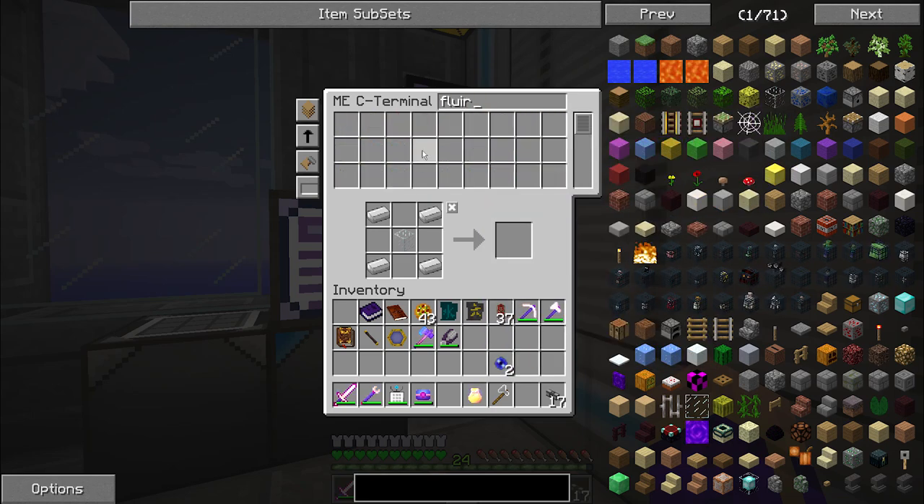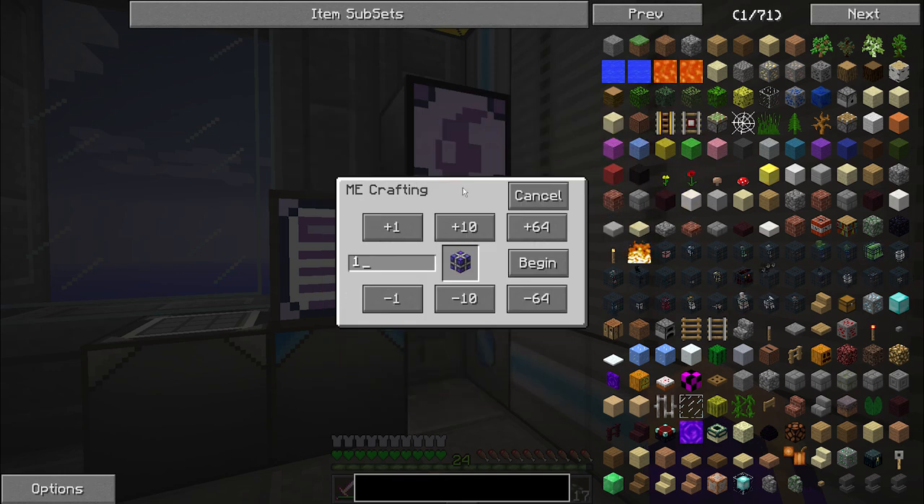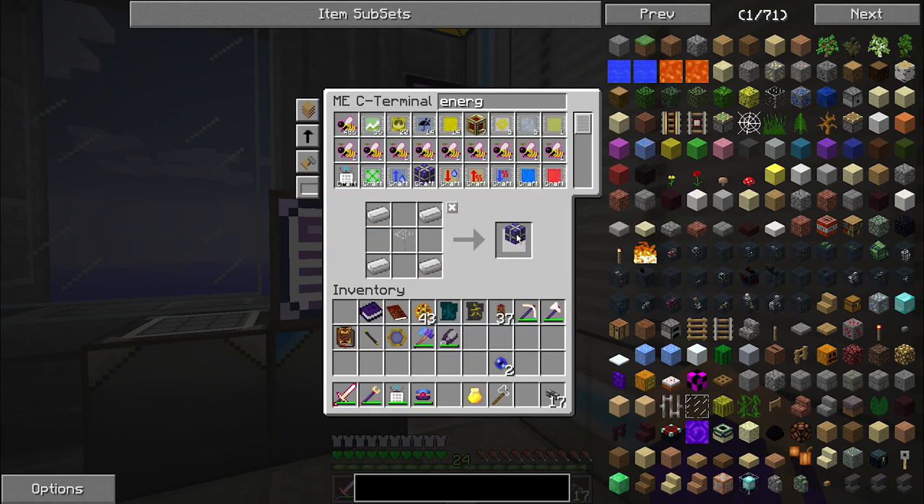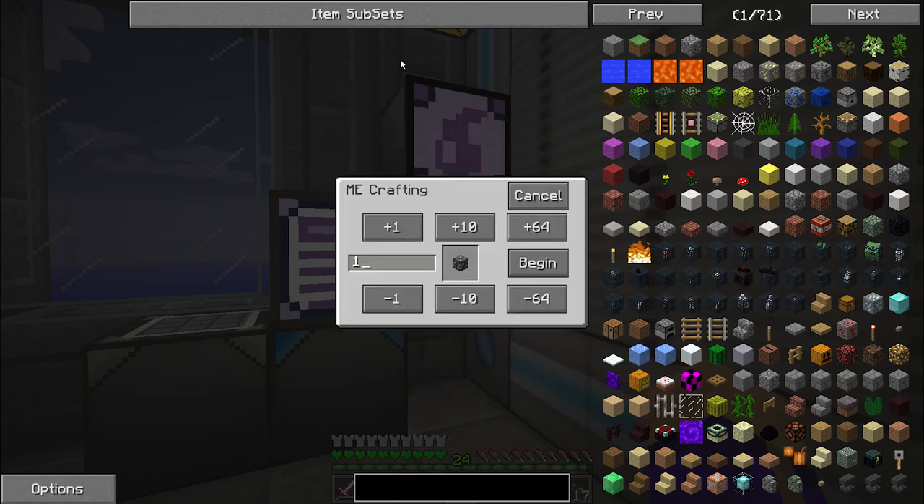I'm also going to make some fluix crystals. I'm going to craft some of these by hand because they're required for the quests. I need the energy cell — there we go. I want to craft it by hand. And the quantum field ring — excellent. I'm going to need a total of eight of those. Now that I've made one by hand, I can make the other seven automagically.